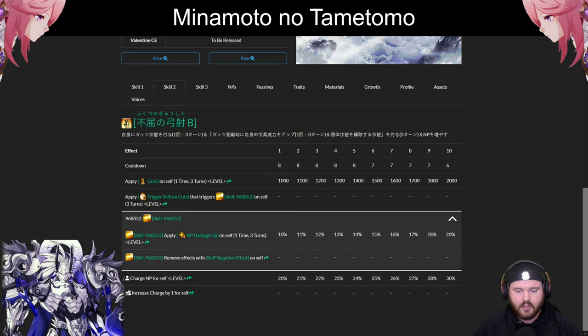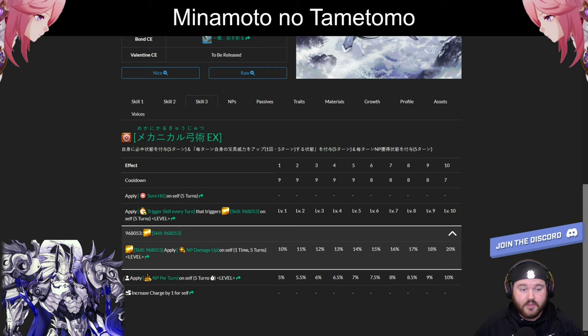On to the second skill — this is his battery at 20 to 30%, with a six turn cooldown. It also grants Guts one time over three turns for 1000 to 2000 HP. When Guts is triggered, he applies an NP damage up buff of 10 to 20%, lasting one time over three turns. He also cleanses his own debuffs. It's pretty solid, probably a little bit niche, but the battery is guaranteed, so this will be what you'll probably level first. The six turn cooldown makes it Double Coin Skye compatible.